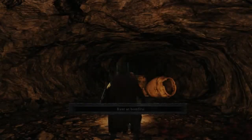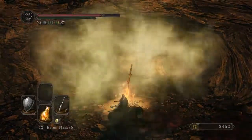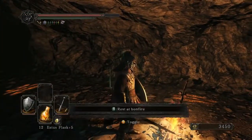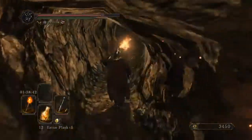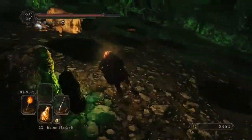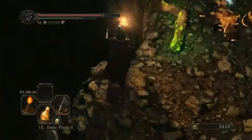I covered this in my optional bosses video where we went through the Dark Lurkers, so you should already be fairly familiar with this area. I don't think I've gone here with this character, but just in case I'm going to show you how to kill the two giants that are down here. You want to roll past these two and drop down here.